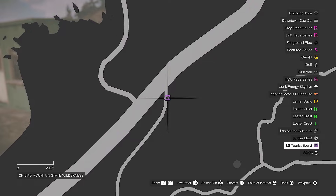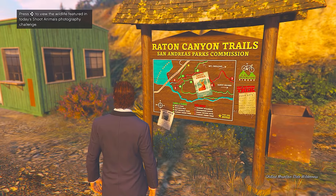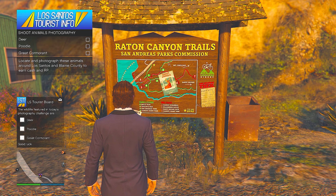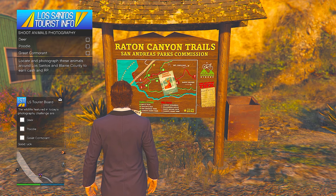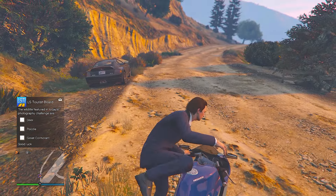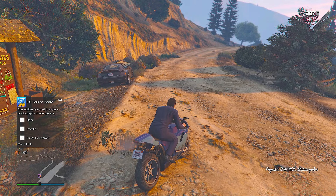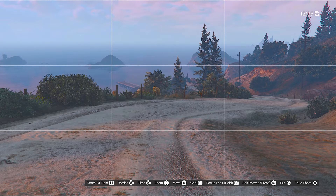Next up, come to this icon on your map — the LS tourist board, better known as the shoot animals photography board. This updates every day in GTA 5 online. Walk up to the board, press right D-pad, and you'll see a list of animals that you'll need to photograph. I'll leave a link in the description below so you can find each animal every day — just go to that website and put in the animals that have come up on your list.